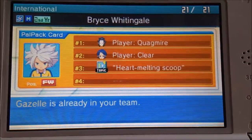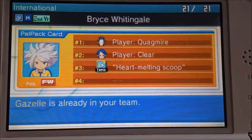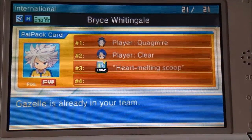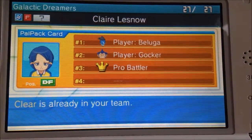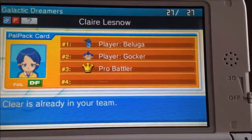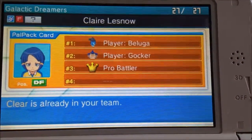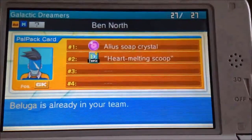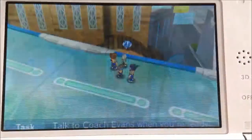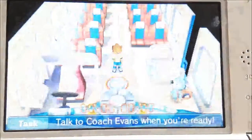The second thing you need for Gazelle is the player Clear. Clear is a member of the Galactic Dreamers in the future. For Clear you need Beluga, Gawker, and Pro Battler. For Beluga I need the Alien Soap Crystal — I already showed you that — and the Heart Melting Scoop. If I'm right, the Heart Melting Scoop is in Akinawa.